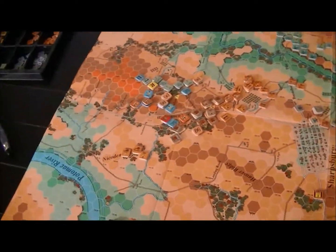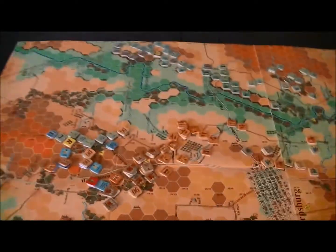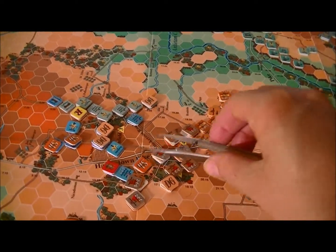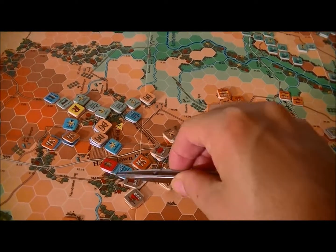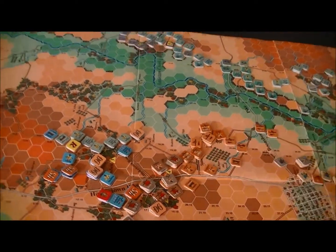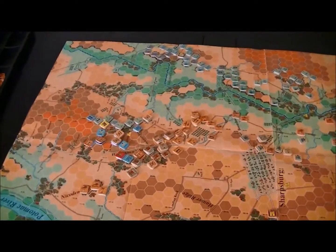Anyway, I've got another movement point but I don't really have anywhere to go. One thing I have to do is consider which way I want to face — I want to face this way so I don't get an enfilade. When you do close combat, sometimes you break a line in a way that you get some nice enfilade shots, but that's not happening here.